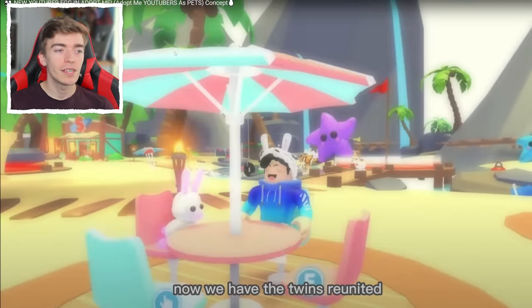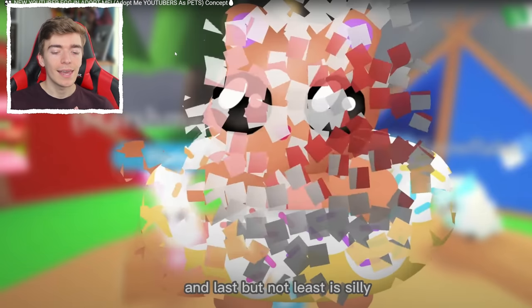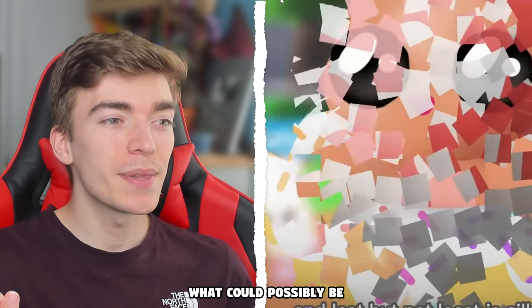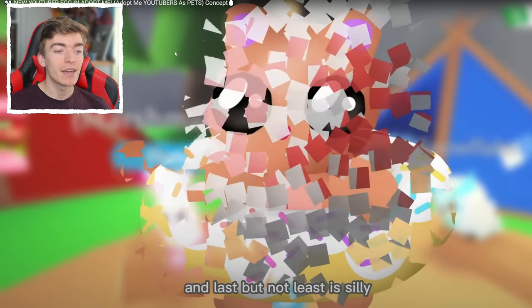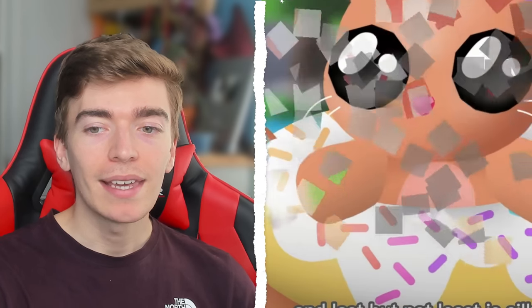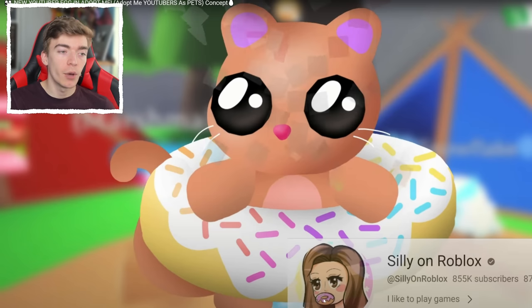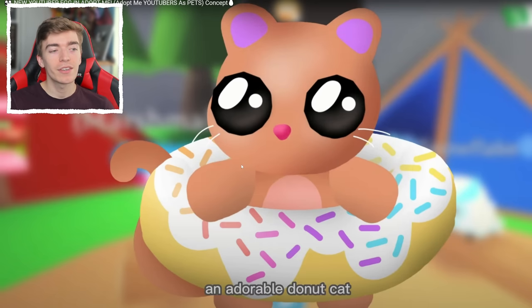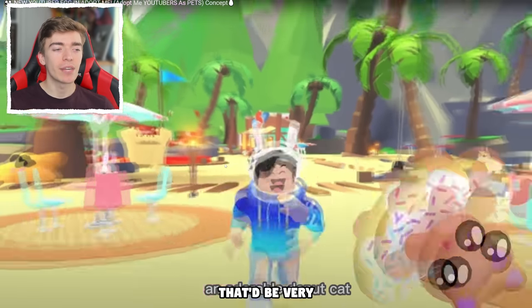Now they have the twins because we've seen the other one — they can be twins now. And the last one is Silly. What could possibly be a silly pet? I have a feeling this will probably be very silly. It's a cat in a donut! Because Silly's YouTube logo is her eating a donut. So it's a cat stuck inside of a donut, which is quite cute — an adorable donut cat. That is a pet that I can get behind. I would definitely want a donut cat inside of Adopt Me.